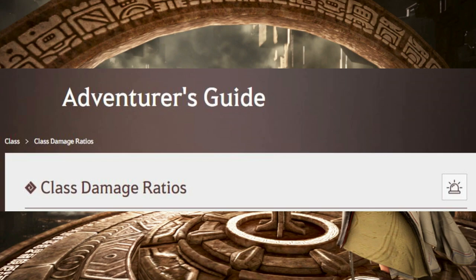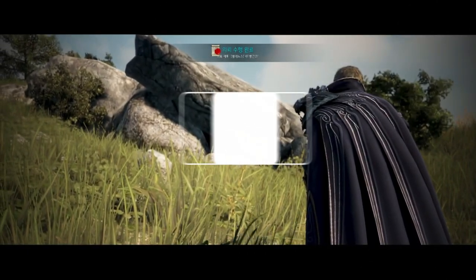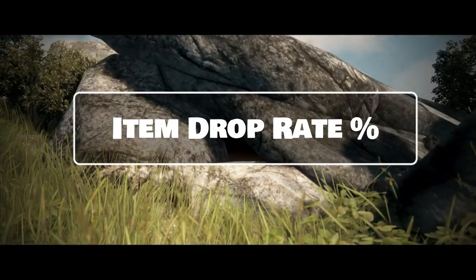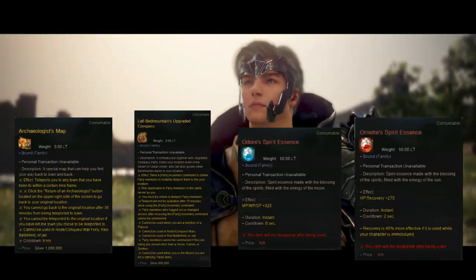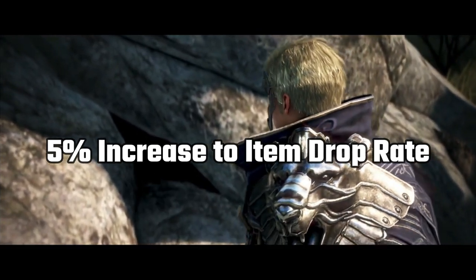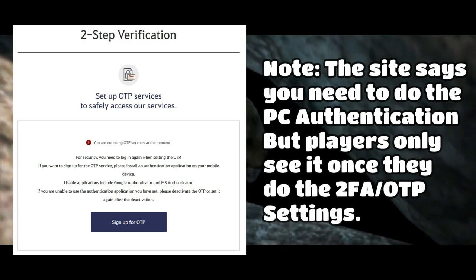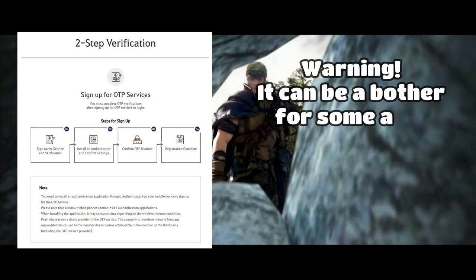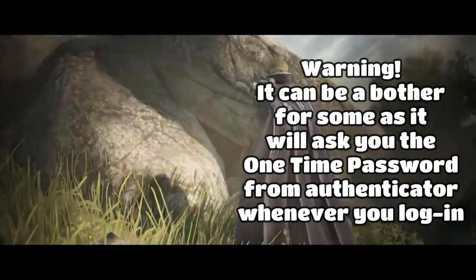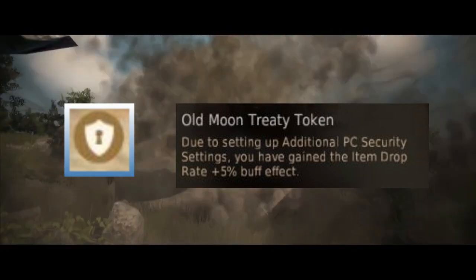I've included the link below so you know how your class fares against other classes. One of the most important buffs you can get in game is the item drop rate bonus. This affects the rare item drop rate and increases your chances of getting rare artifact pieces in the end game. One way to permanently increase this by 5% is by activating the security settings for your account — specifically the OTP two-factor authentication setting. Once done, you'll see an icon on the left side of your screen called the Old Moon Treaty Token, which gives you the 5% drop rate boost, and it's free.